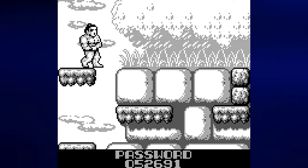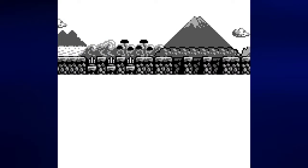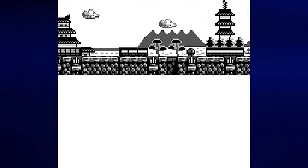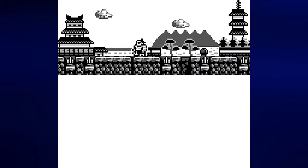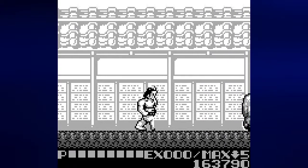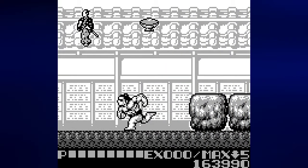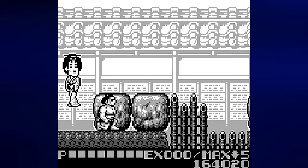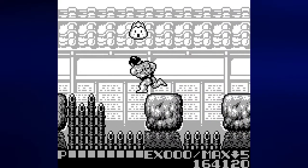Password is 052691, and I've kept that password on long enough. Let's go ahead and play stage 5-2 after watching the map scroll all the way to the left. I could press A and skip all of this but I choose not to. This is the area with all the rock platforms and all the cages with the deformed heads that drop skulls — which I don't want to grab.